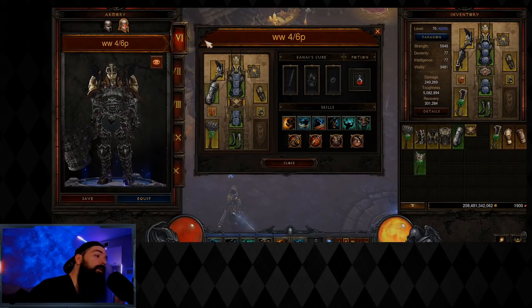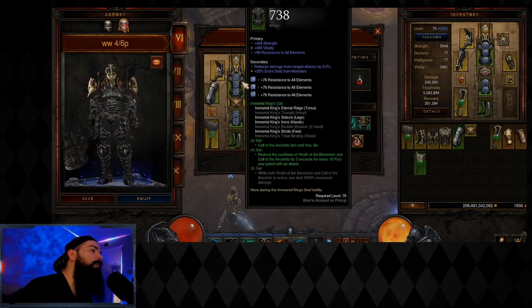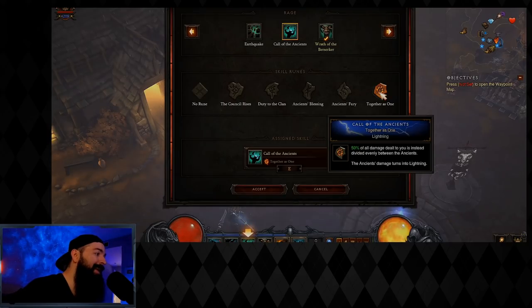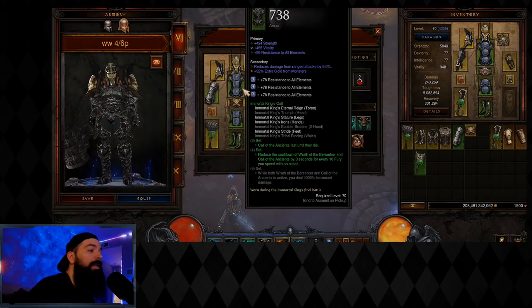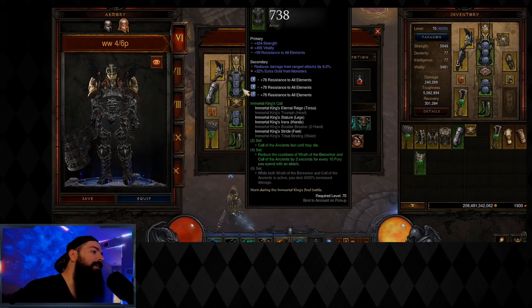Once you go through Haedrig, do your season journey, and collect your four-piece Haedrig's Gift, the Immortal King set is actually one of the best starts because of how powerful it is. With the two-piece, Call of the Ancients lasts until they die. The ancients offer two amazing things: the Together as One rune gives 50% damage reduction — like having double Unity — and Ancient's Fury gains 4 fury every time an ancient deals damage, giving you basically unlimited resource. It's a great choice for either tankiness or resource depending on whether you're softcore or hardcore.